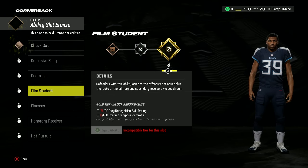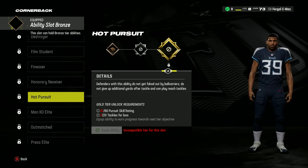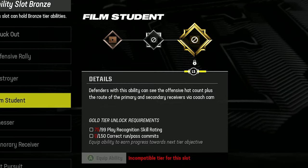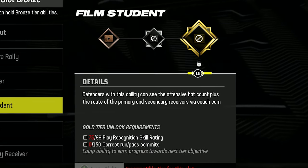The three Gold abilities should then be Film Student, Honorary Receiver, and Hot Pursuit. Honorary Receiver and Hot Pursuit will make you much more likely to stay with your man and intercept a pass, while Film Student allows you to see the offensive hat count as well as the routes of the primary and secondary receivers, which is perfect for this build.